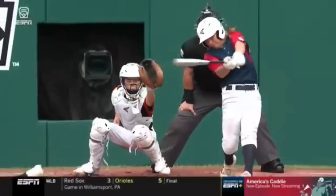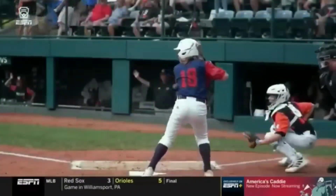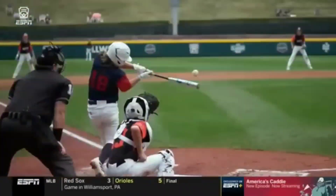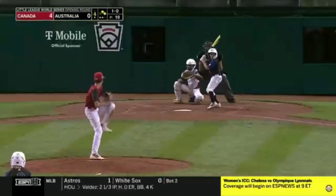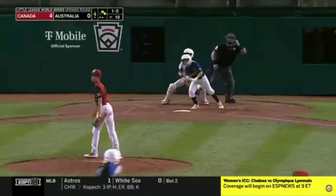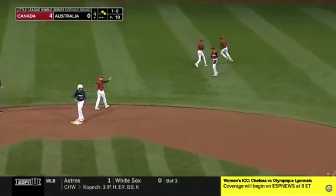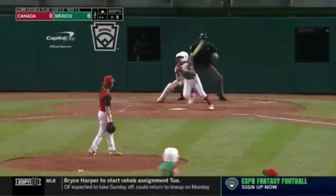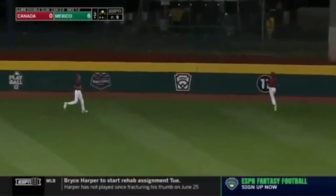It is 3-1 in favor of the Mid-Atlantic representative. We've seen a lot of first-pitch swinging in this tournament, especially in this game. He is the youngest player here at the Little League World Series. And a nice play made defensively by Graydon Yan. Miguel Padilla into the gap at right center — and gone!